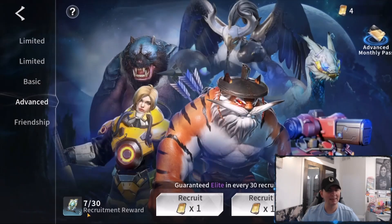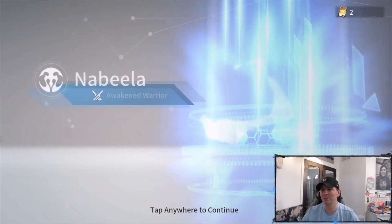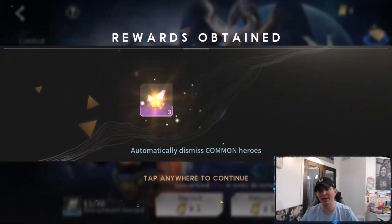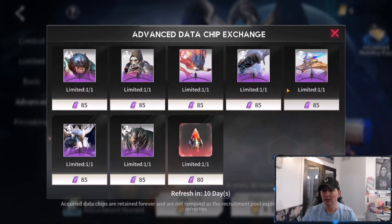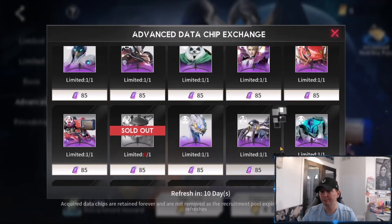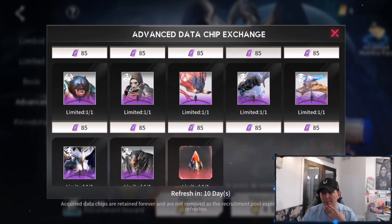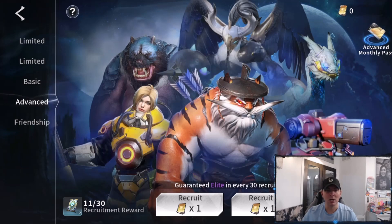Always summon when the recruitment events are up — it's really the time to get the most bang for your buck. Not only do you get the rewards but you also get the exchanges, which I've been using for a lot of the heroes I'm building. I'm going to continue building out Taylor, and I'm also going to do Senway — the Artist is almost done — and I might do Boar as well.